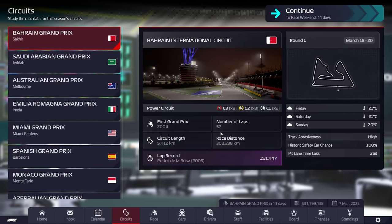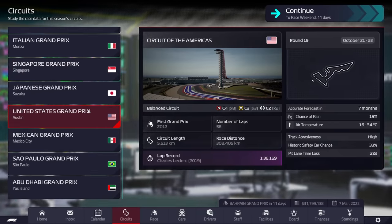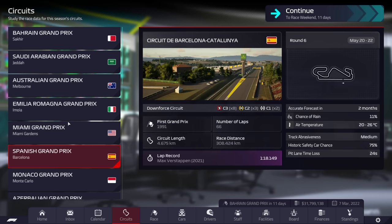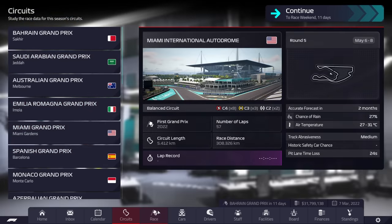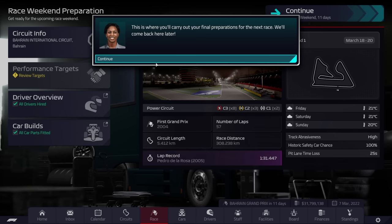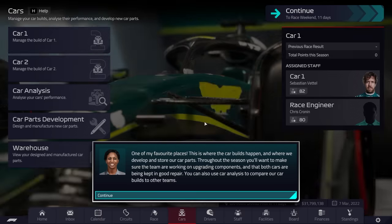These are the circuit screens — we can have a look at all 22 circuits. I don't believe any more circuits can be added in, so there will always be 22-race seasons, which is absolutely fine. Let's have a look at the race section. This is where you carry out your final preparations for the next race. Let's look at the cars — one of my favourite places. This is where car builds happen and where we develop and store our car parts.